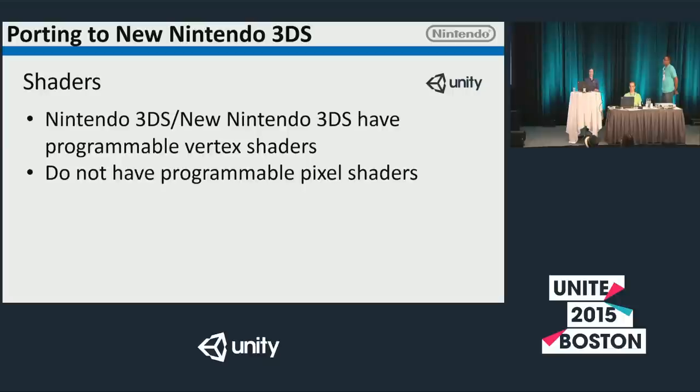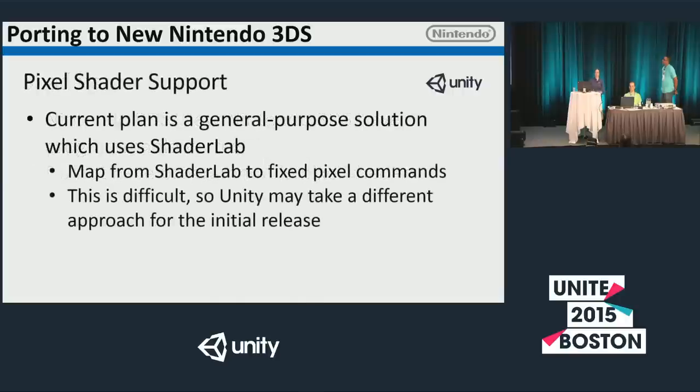For shaders, the 3DS has programmable vertex shaders but does not have programmable pixel shaders. Unity's plan is to map ShaderLab shaders to fixed-function pixel commands. It's a difficult process so it may take a little bit, but it's what they're using now and hope to use in the final release. What this means for you is you'll have to take any CG and GLSL shaders and convert them to fixed function for 3DS, or find alternatives.